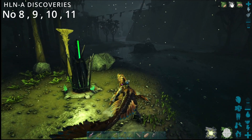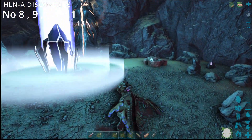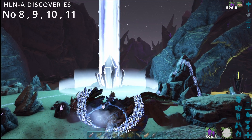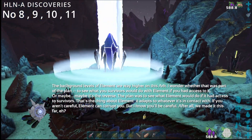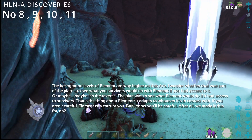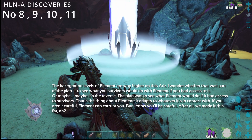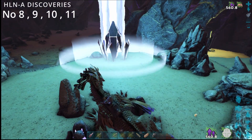We're going to go and get number 11 — it's on the surface, so it'll be a few minutes. The background levels of element are way higher on this Ark. Maybe the plan was to see what survivors would do with element if they had access to it — or maybe it's the reverse: the plan was to see what element would do if it had access to survivors. Element adapts to whatever it's in contact with — if you aren't careful, element can corrupt you. But I know you'll be careful.